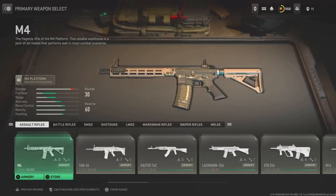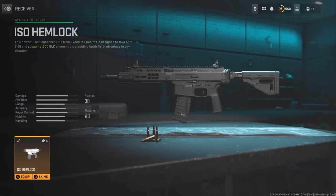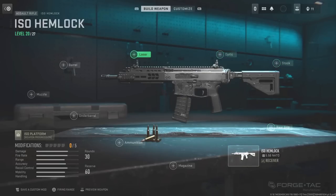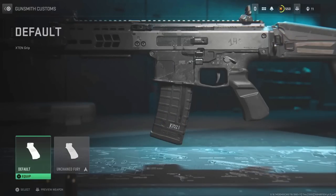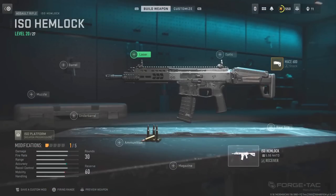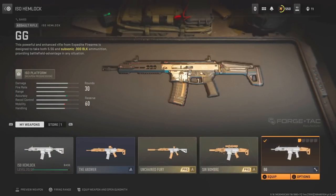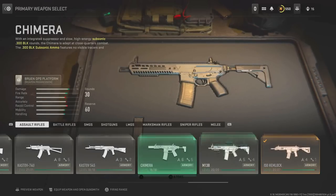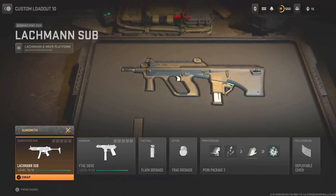The first gun you can use this on is the ISO Hemlock. Go over to Gunsmith, press on the receiver, go over to Skins, and as you can see we have the Loose Ends blueprint for absolutely free. You can even add the other attachments from that blueprint and build the complete gun. You'll also see that I do not have this blueprint in my armory — it says it's in the shop available to buy — so I do not have it at all. Save it as a custom mod so you don't lose it. This works with a bunch of other guns as well, so make sure you explore and look around.